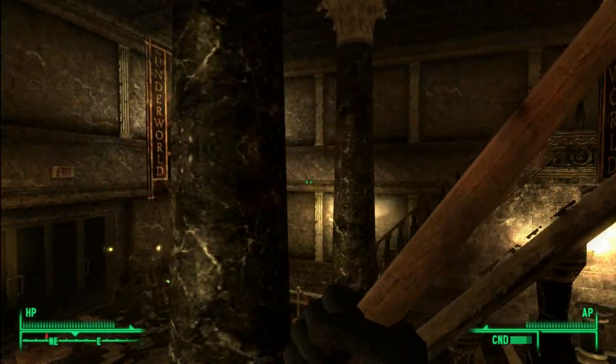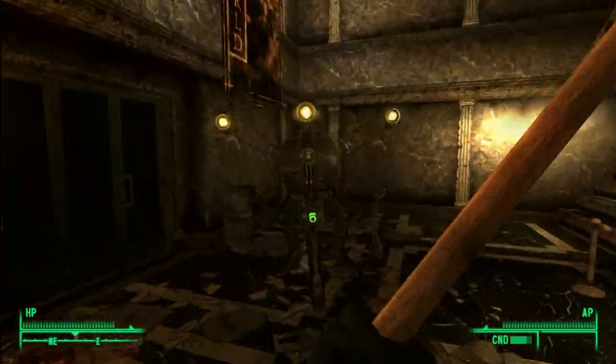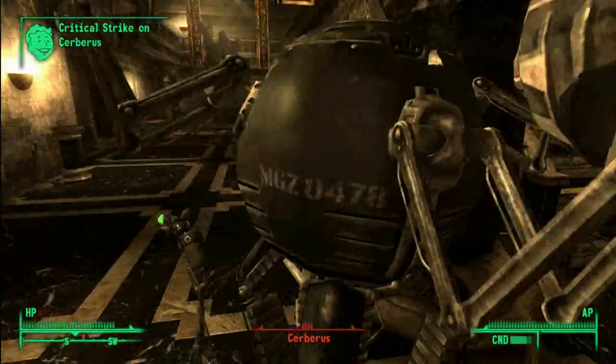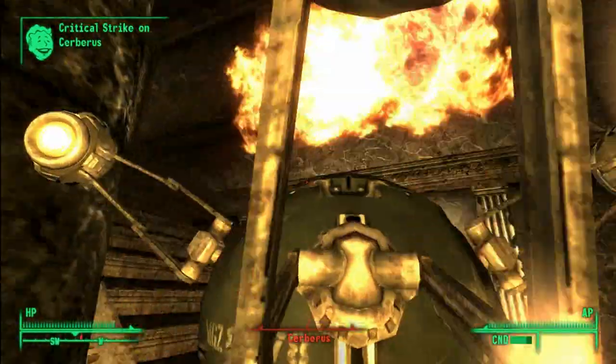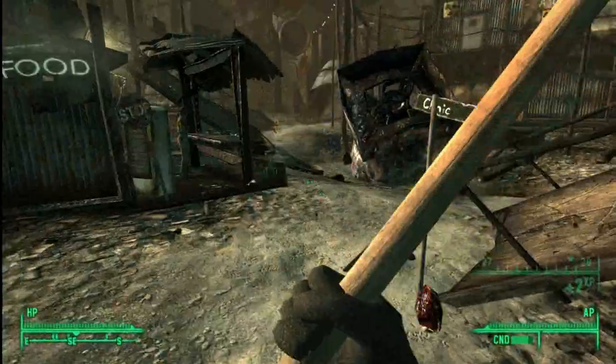There's nothing too great about this weapon in my opinion, besides that unique effect. Pretty much everybody chooses the Bloody Mess Perk for that DPS percentage increase anyway. There's actually one funny thing: if you're playing Mothership Zeta and you use this to blow an enemy's body up into gibs, their body will actually have red blood on it, whereas normally it does not.